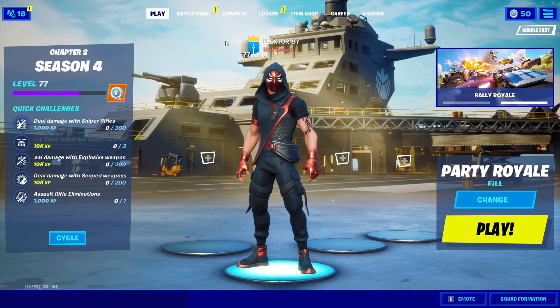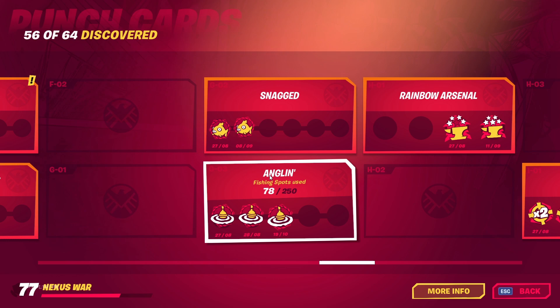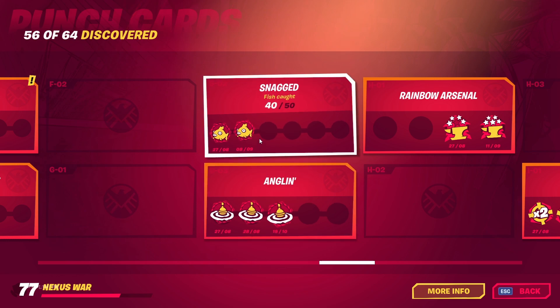Let's begin. To start with the glitch, I will first show you my punch card progress. My first punch card, which is Snacked, is at 40 of 50, and the Angeline punch card is at 78 of 250. We will focus on the Snacked punch card to see how much the progress goes.